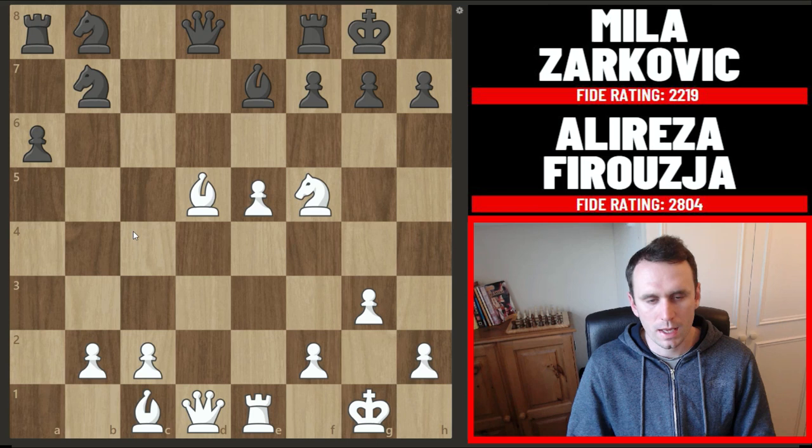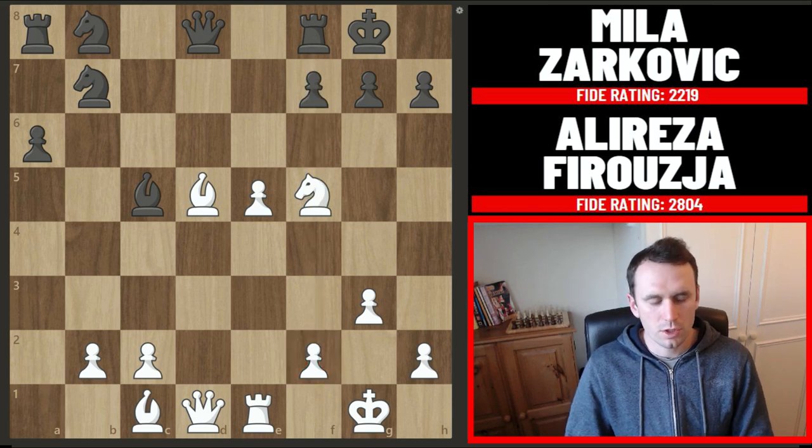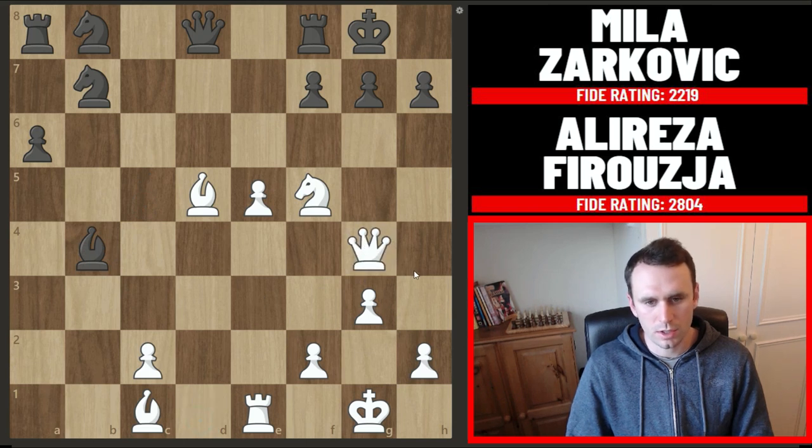So that's why Zarkovic instead tried to go for some counterplay. She played bishop to c5 here looking at the f2 pawn, basically trying to set up ideas of opening the f-file and generating some counterplay against f2. Firouzja plays an excellent move here — pawn to b4 — and if the bishop takes this pawn the problem is you're running into queen g4 with a tempo.